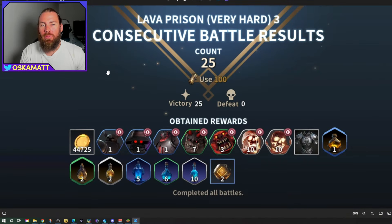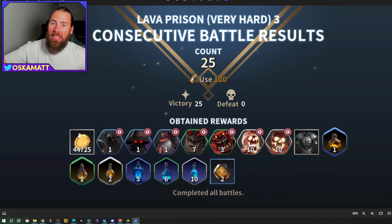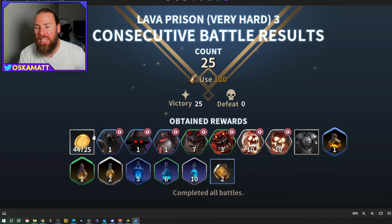I used 100 energy on the very hard stage 3 in Lava Prison just to get a baseline of what you get for 100 energy. You're obviously getting some coins, but not very much. You'd get a lot more coins if you did the maze stage you're up to — 10 runs at around 20,000 coins each would be maybe 200,000 coins. That's 4 or 5 times the coins from campaign, but when you do the maze you only get those specific materials, not hero shards, items, elixirs, god elixirs, or mastery points.